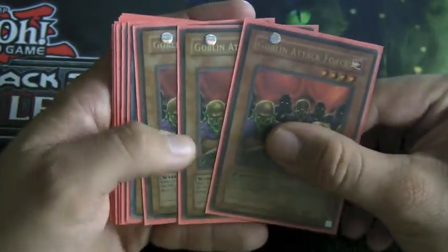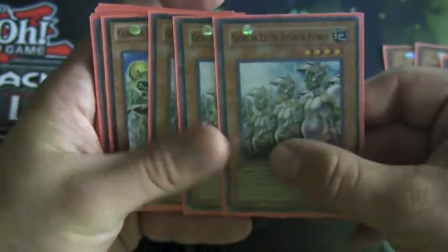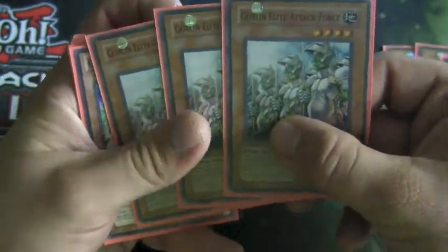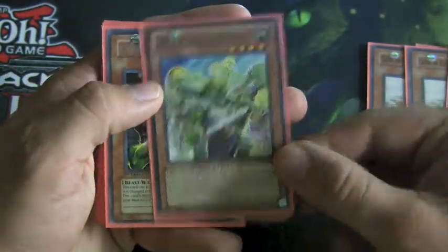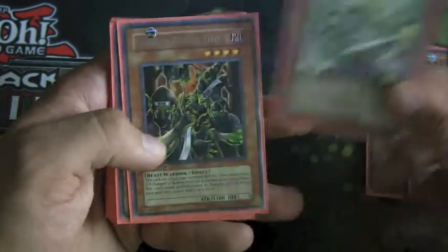Starting off, we have Triple Goblin Attack Force. This is the OG guy — 2300 attack, quite nice. Next we have Triple Goblin Lee Attack Force, 2200 attack, but he actually has a defense. One Goblin Marauding Squad — he's a 1800 on attack, but he's searchable with Tenki, which is pretty cool.